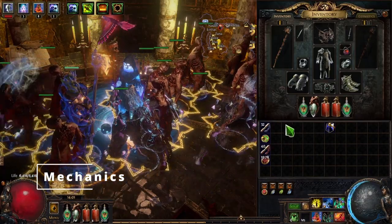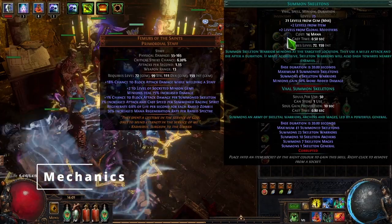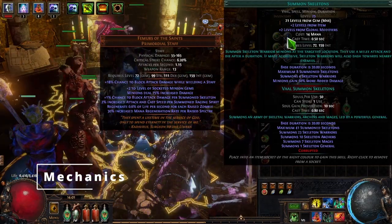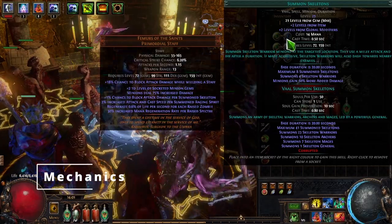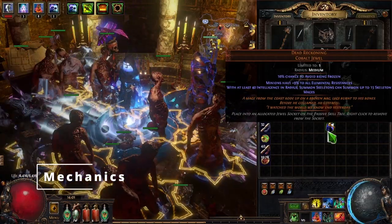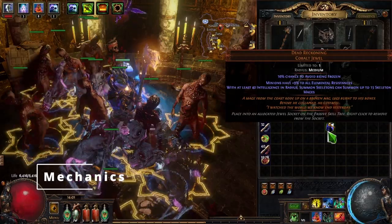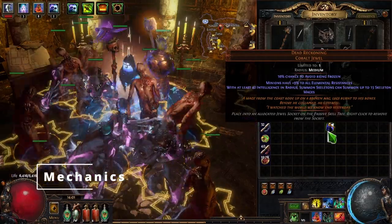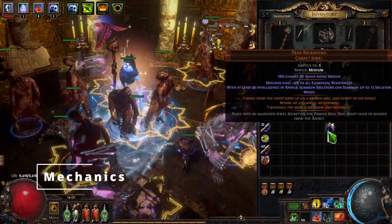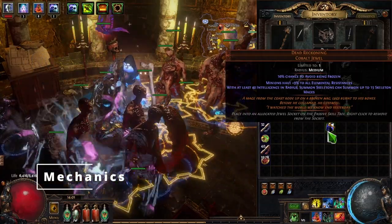Let's get right into the mechanics of the build. As you can see right here we have level 21 summon skeletons — it's actually 25 with all of our other pluses. Now this is going to be our main damage output. One of the big uniques that we're going to need for this build is the Dead Reckoning cobalt jewel. Now with this jewel, as you can see down here, with at least 40 intelligence in radius, summoned skeletons can summon up to 15 skeleton mages. So basically you're going to turn all of your summoned skeletons into summoned skeleton mages with this Dead Reckoning jewel alone.